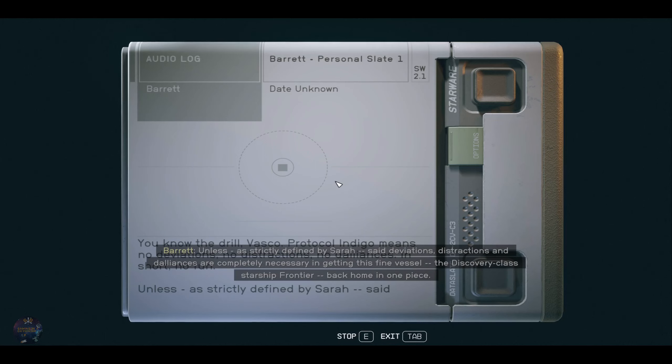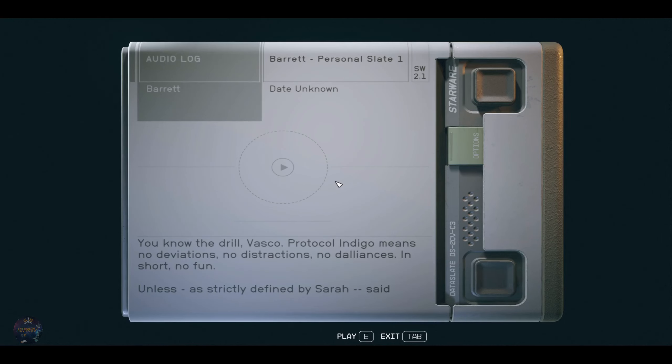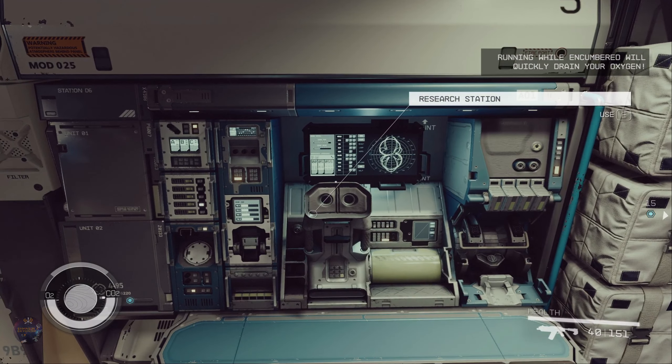Unless, as strictly defined by Sarah, said deviations, distractions, and dalliances are completely necessary in getting this fine vessel, the Discovery-class Starship Frontier, back home in one piece. I guess I'm still technically borrowing it from Constellation, even if I have no intention of actually giving it back. No, sorry — it is mine now.